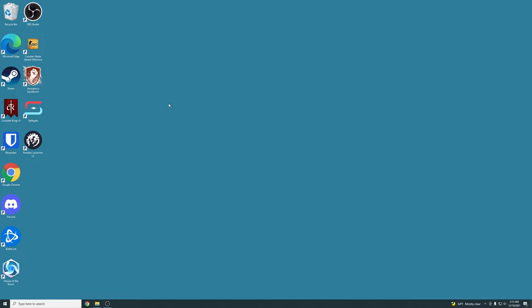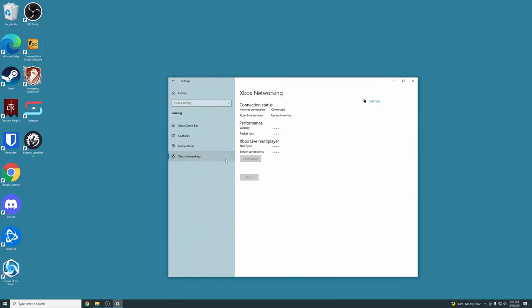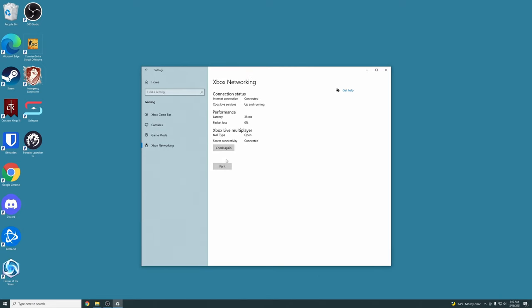Now reboot your computer. After that, go back to Xbox Gaming in Settings and hit Xbox Networking to run another check. You might see it say Qualified, or hopefully no errors. If that didn't work, you might want to try clicking Fix It — sometimes that works for people, sometimes it doesn't. If you don't feel like doing that, keep watching and I'll help you with some more steps.